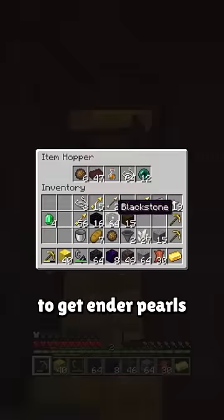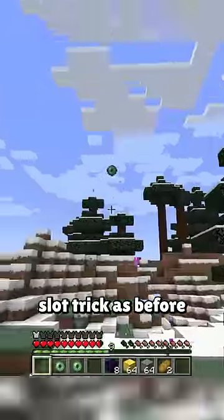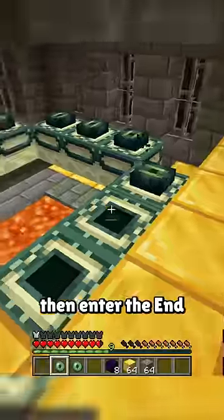Then use a hopper with piglins to get enderpearls and another to gather blaze rods. And finally you can craft eyes of ender, do the same slot trick as before while finding the stronghold, then enter the End and kill the dragon.